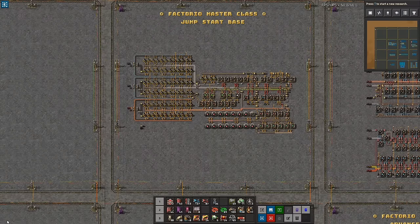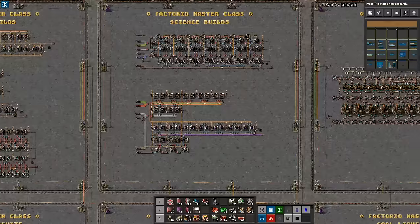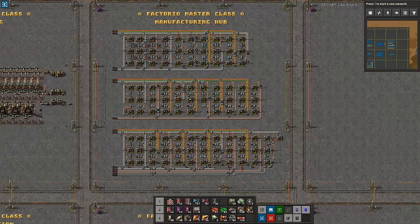Welcome to Factorio Masterclass. My name is Nilas and this is the series of tutorials and guides here on YouTube covering all aspects of the game, aiming to provide insights and resources to help you improve as an engineer. In today's episode we're going to take a look at early game smelting — this is when you transition from just having a few smelters here and there to start building the first arrays or columns of smelting that will support your base as you continue to grow.